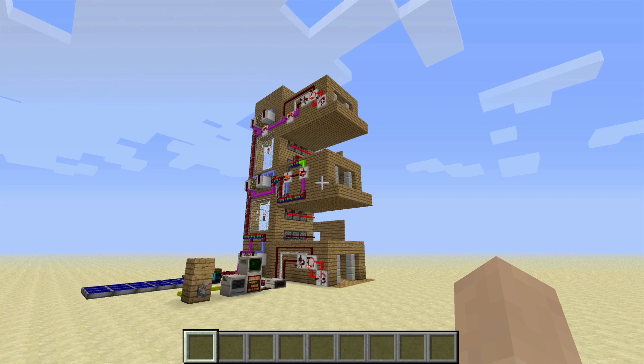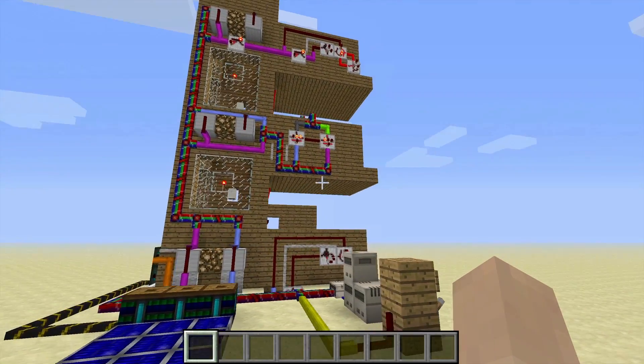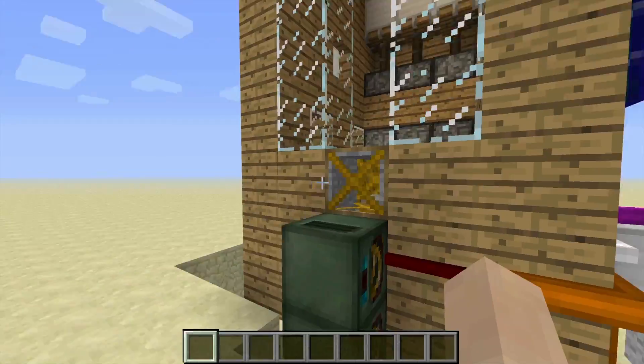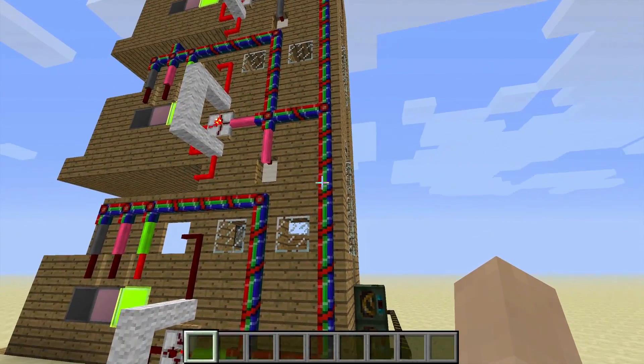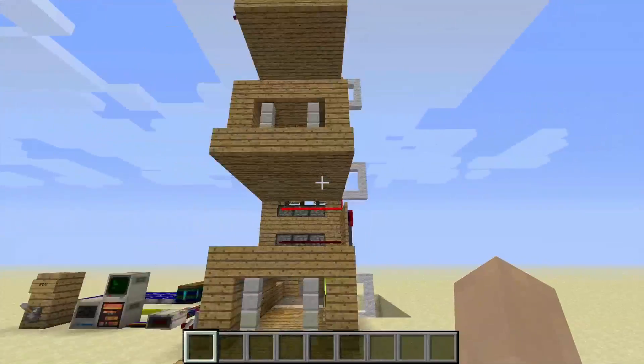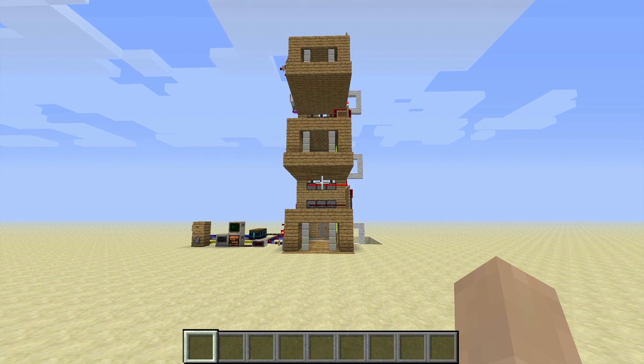Hello everyone! Today I've got something a little different than my previous Redstone builds. Over the past week I've been messing around with RedPower 2, the new computers and frames, as well as the old bundled cables, jacked wires, integrated circuits, and all those other fun RedPower 2 items. Together, I've been able to create a fully working, fully automated elevator.